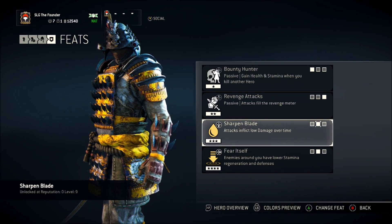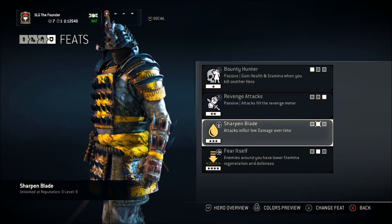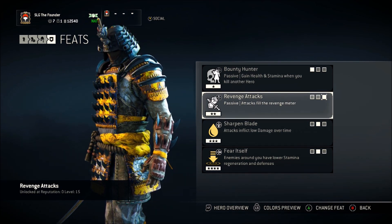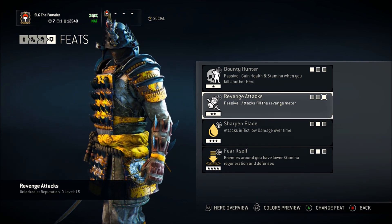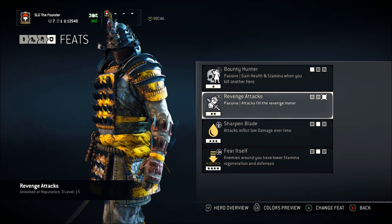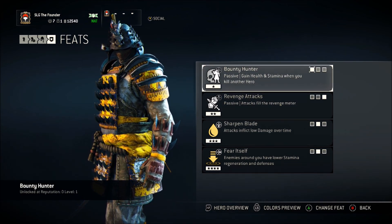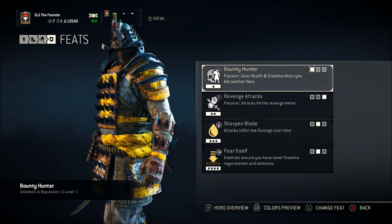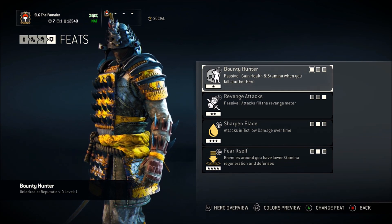One light attack can practically one-shot an enemy if you stack these together — even just one stacked on top is already powerful enough. As for the passives, revenge attacks is one you get very quickly without needing high feat cooldown reduction. Bounty hunter is also perfect for Orochi: since you don't do a lot of heavy attacks to finish opponents — mostly light attack chain combos — getting health from attacking and killing opponents from anything truly works in the end.